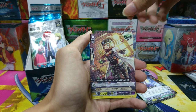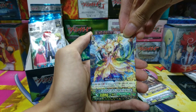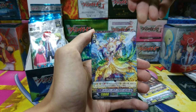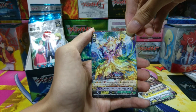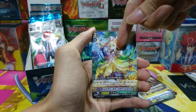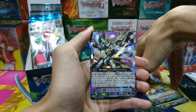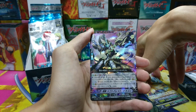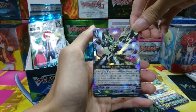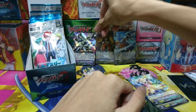Gear Chronicle heal trigger — very beautiful, very nice waifu material. We got the Maiden of Water Pistol, used to be a promo I think, but now reprinted as a rare. Her skill is: when you call a unit to the rearguard circle, she gains the name of the card you just called. Next we get a triple rare Gear Chronicle — I don't know the skill, I don't play Gear Chronicle. It's a Zodiac Time Beast stride.